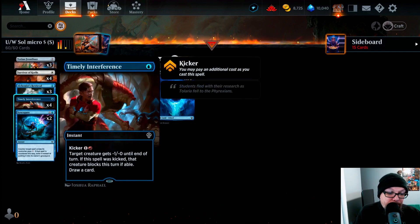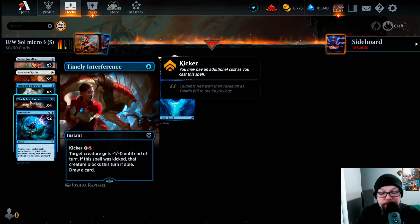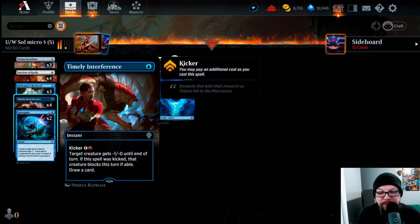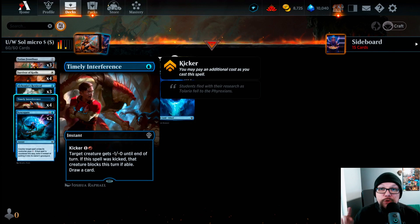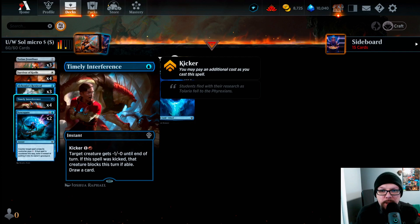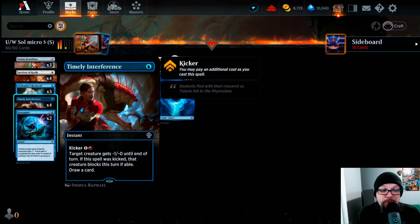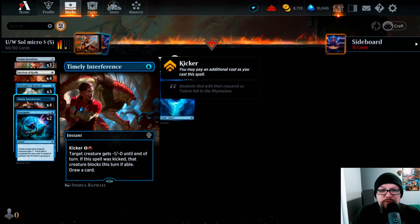Then we're playing Timely Interference for one blue — an instant with a kicker of one red, which we're never doing because we don't play a single red source. Target creature gets -1/-0 until end of turn, and the last line of text is more important: draw a card. We can negate one point of damage, but mainly we need a budget version of Consider. Timely Interference is an amazing budget card-draw spell at two cents each.